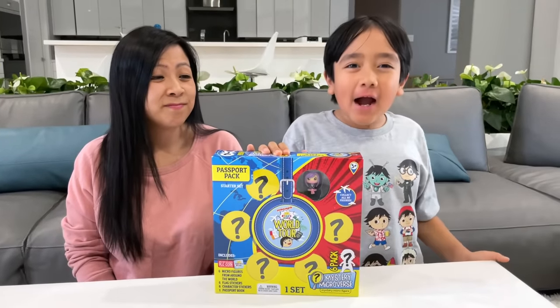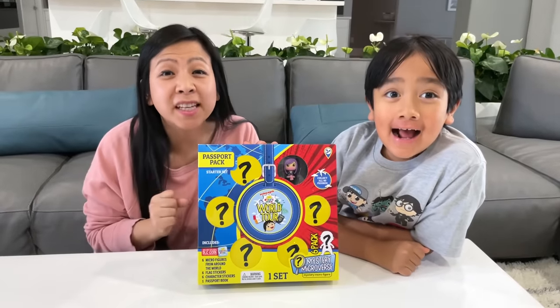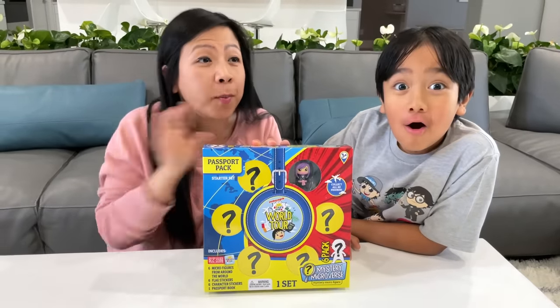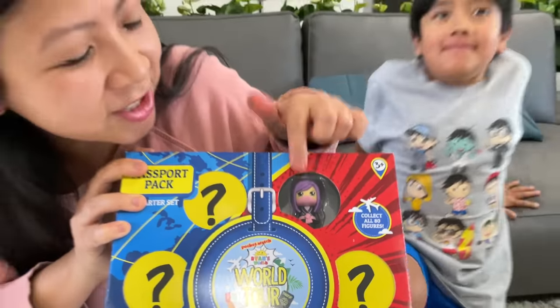For round two, we're going to do the Ryan's World Tour Passport Pack. This is a starter pack and there are six micro figures to collect, but 80 figures in all from all around the world. And look — this that comes with, that's Mommy! First time Mommy. That's Purple Ninja.